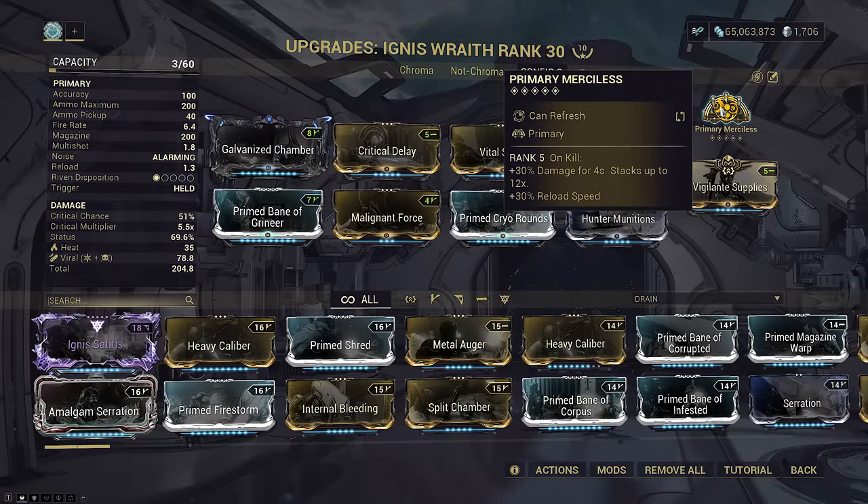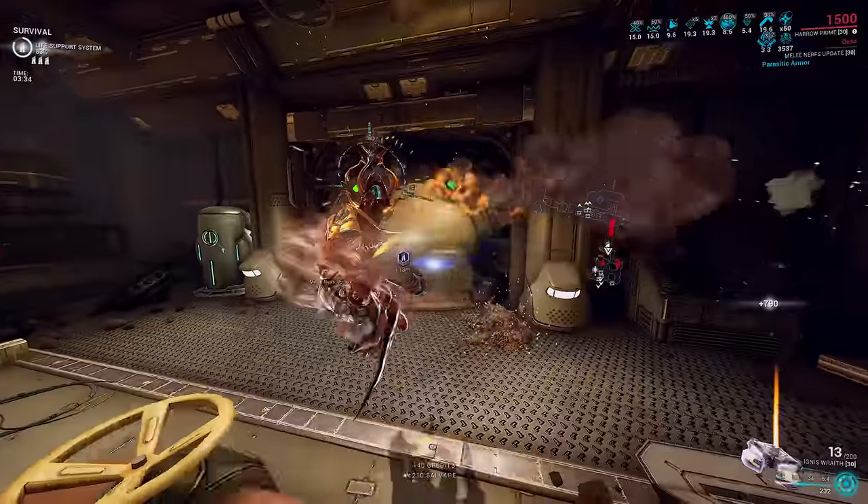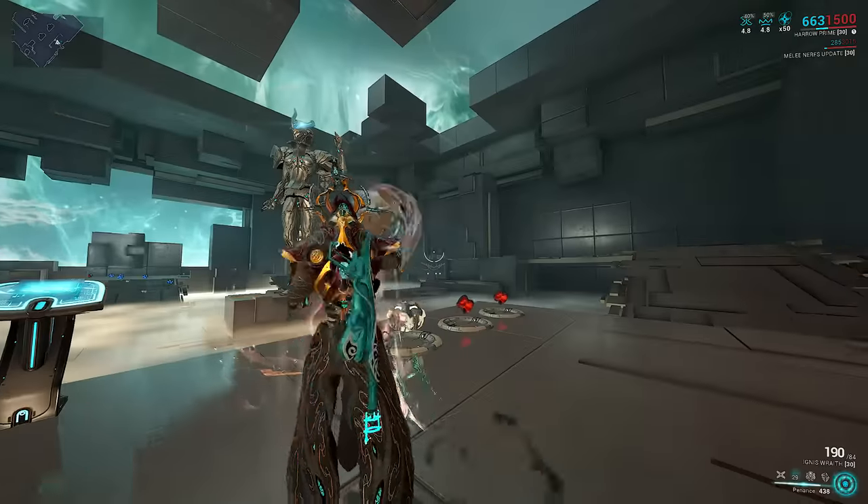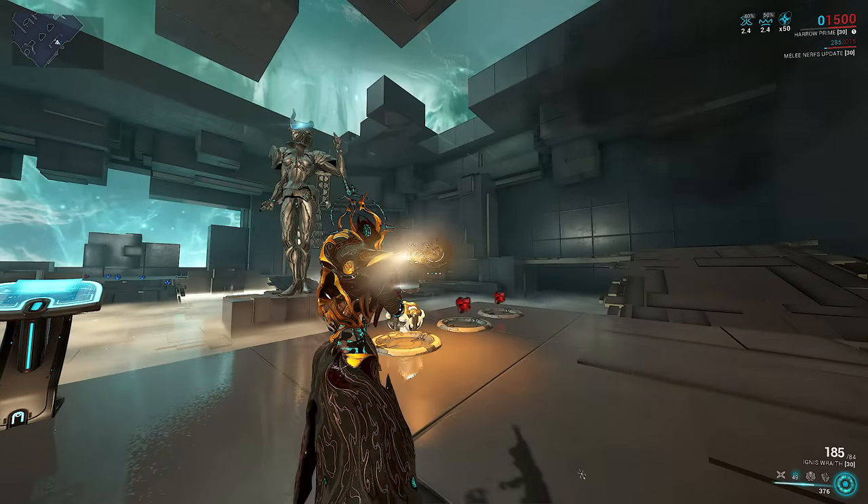Merciless, since we kill with Slash, but fodder units probably still die easy. The reload bonus is mostly relevant since Penance adds such ridiculous amounts of reload speed — you'll barely notice Ignis reloading when it's active.